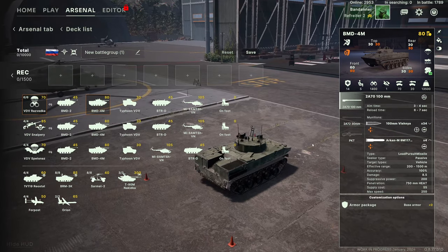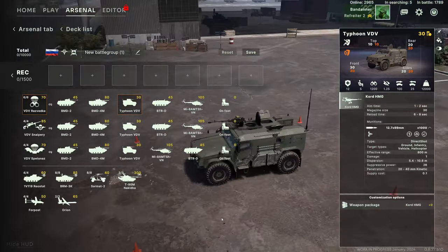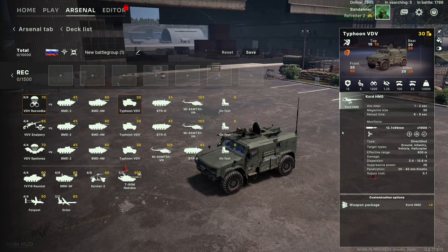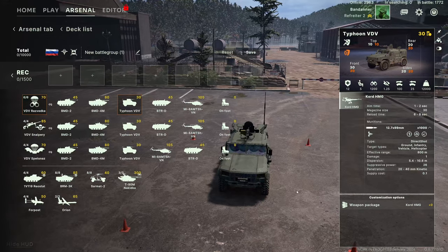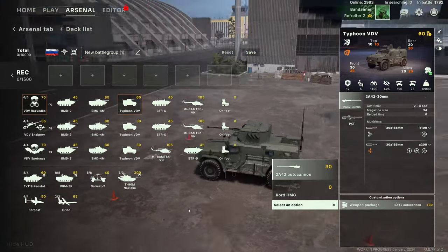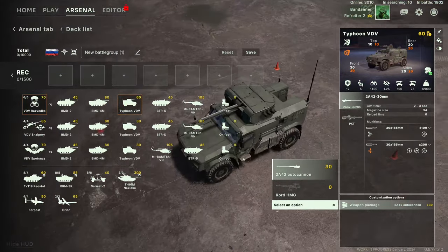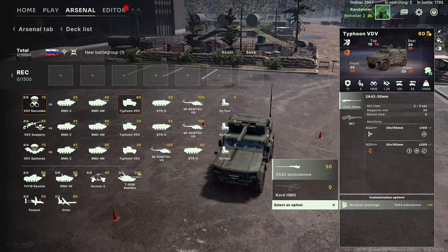The Typhoon is basically the Russian answer to a Humvee — an armored jeep. It's pretty fast, has wheels, carries five people. It comes with a Kord HMG — don't underestimate it, it can be surprisingly damaging to infantry in the open and I've even had it kill a recon squad in a building. It can also be upgraded to an autocannon, which I think looks absolutely ridiculous on the vehicle — it sticks out the sides and just looks silly.